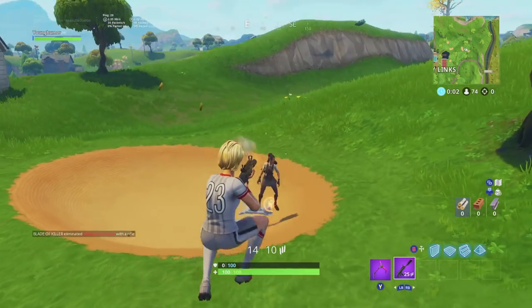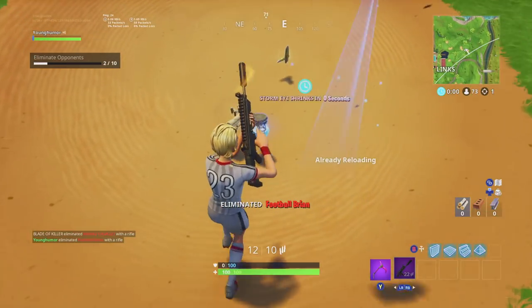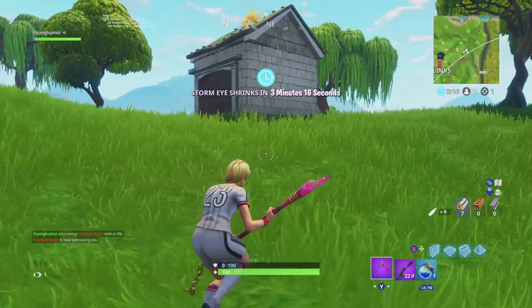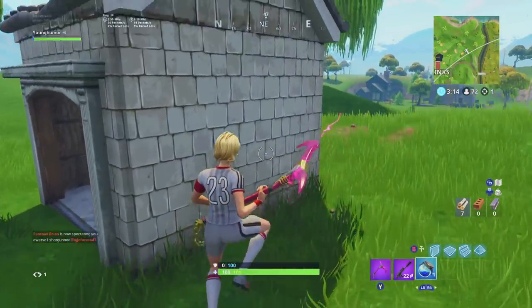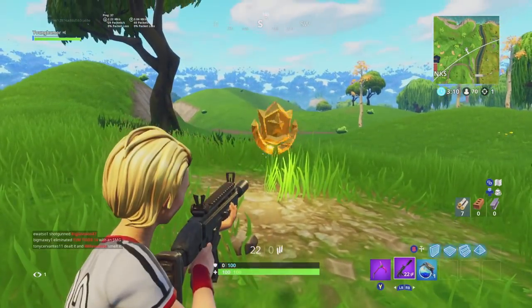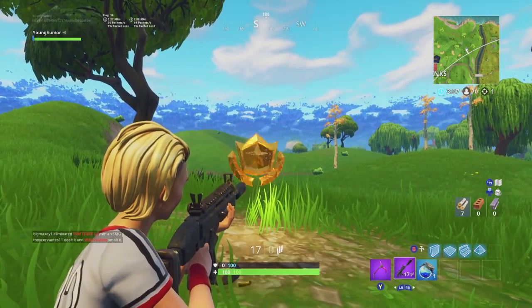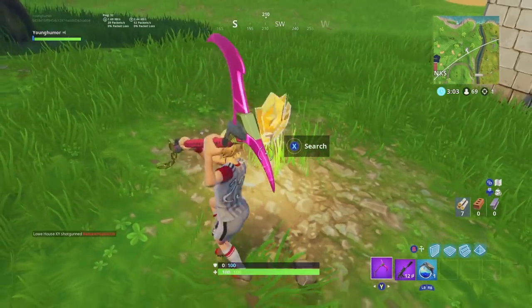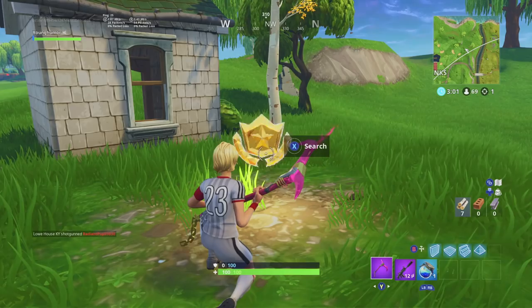The battle star for this week is right past the shed. I had to go for the gun first because right next to where the battle star location is, there's this little shack right here and there's a gun in it like nine times out of ten. When I went for this battle star last time, I landed right at it and then some dude came right out of the shed with a shotgun and absolutely nailed me. But right here in this patch of dirt is where you're gonna find this week's challenge battle star.